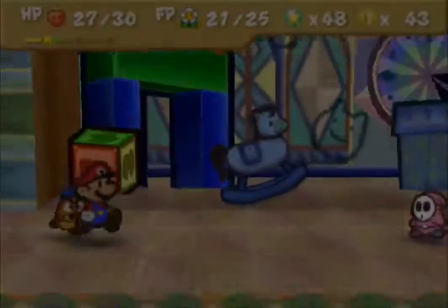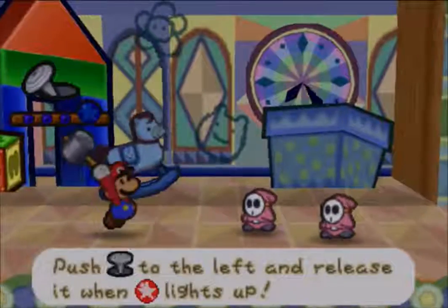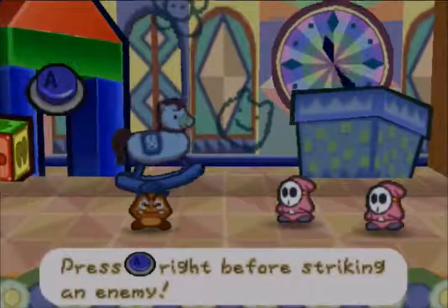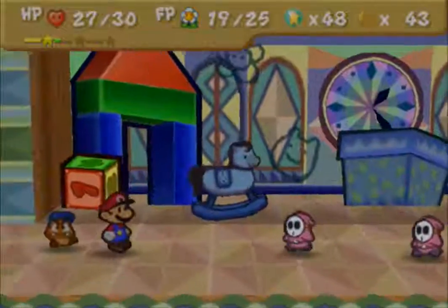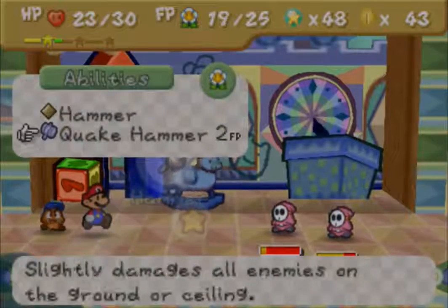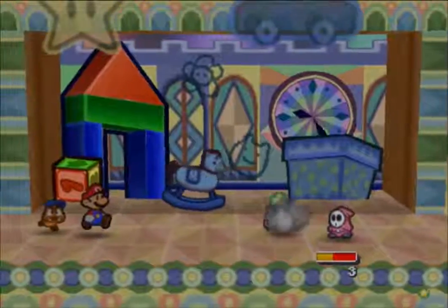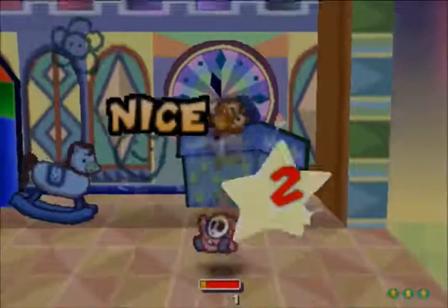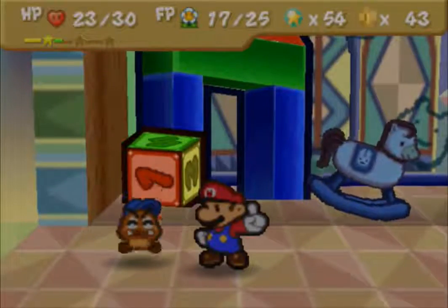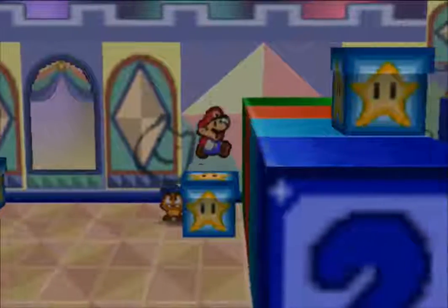I got into an encounter - oh well, not enough star points. Might as well keep Goombario out because there are new enemies coming up. Let's do a quake hammer to hopefully finish this off, kill one of them anyway. Shy Guys are pretty easy to take out but there are some more difficult enemies coming up soon, so don't get too carried away thinking that this is easy.